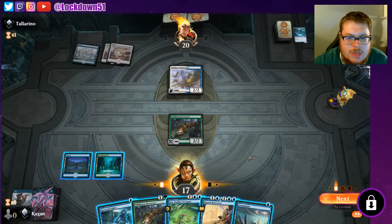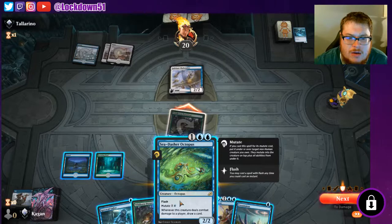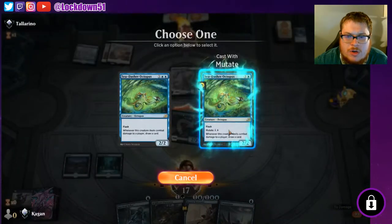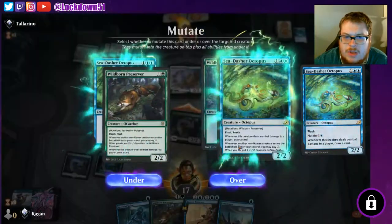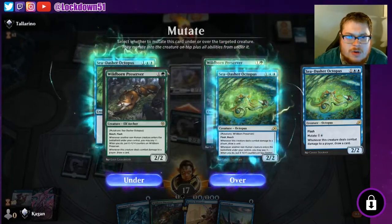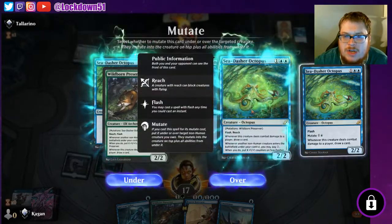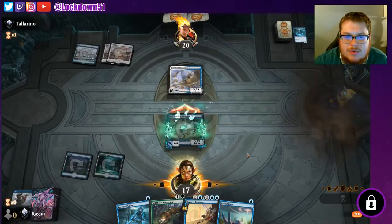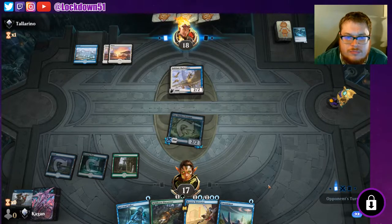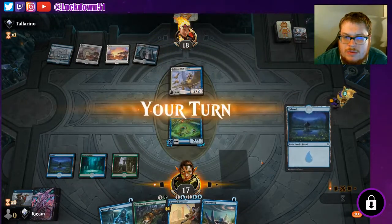All right, so now we'll swing into the Skybonder. We can mutate this guy, which I think we will. So this is how it works — you choose mutate and target him, then put it above or below. It'll have all the other abilities. You basically want to put it above or below depending on who has the most power and toughness. This one doesn't really matter, we'll just put it above — I want to see that nice octopus, it looks pretty sweet. We get a land — four/four, nice.